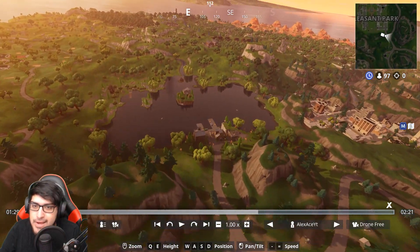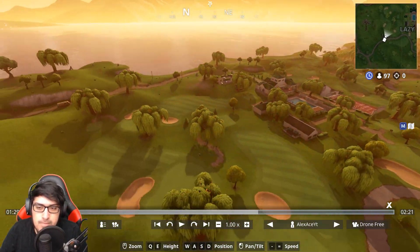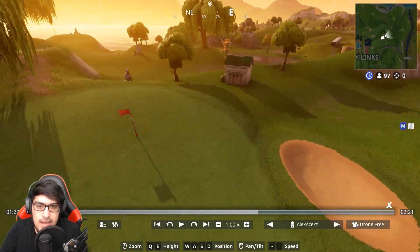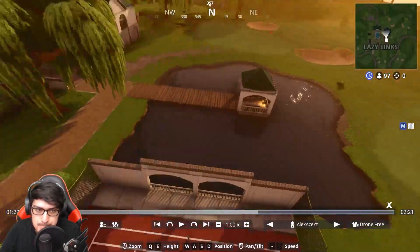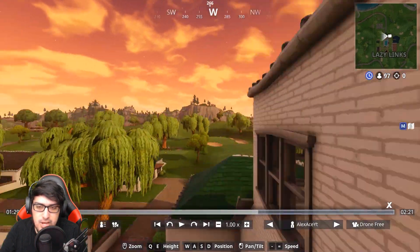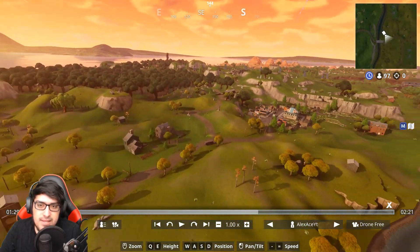Anarchy Acres has been completely taken out — presumably because we already have Fatal Fields, which is so similar, and now we have Lazy Links. Lazy Links is a huge golf course where you can actually play golf with the new golf balls you get in game. It's a decent spot to land but not a lot of chests, so it'll be heavily contested. I'm not sure I'd recommend landing here. Risky Reels, Wailing Woods, and Tomato Town remain the same.